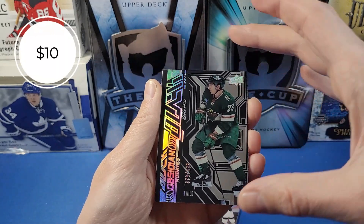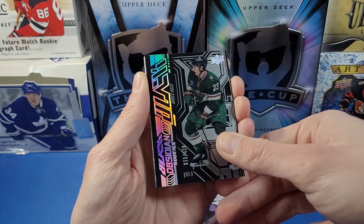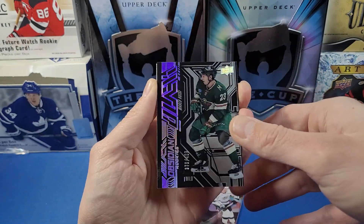This looks like — Marco Rossi! That's an Obsidian Rookies Black card of Marco Rossi numbered to 2499. A decent one there. I think we might actually have five cards in here — yeah, we do have five cards.